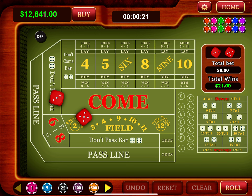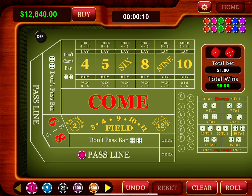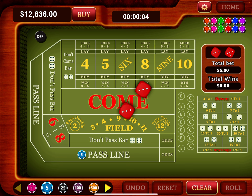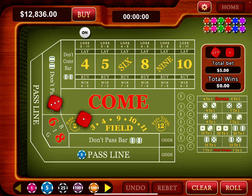You can find the app in the app store. Let me get back to it — $5 on the pass line, roll. Got a four, then $5 odds — roll.